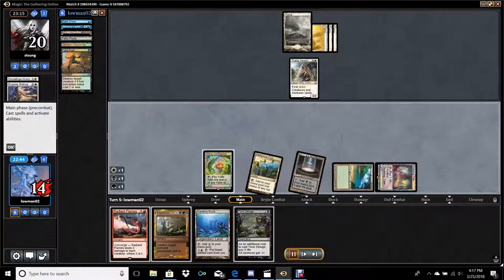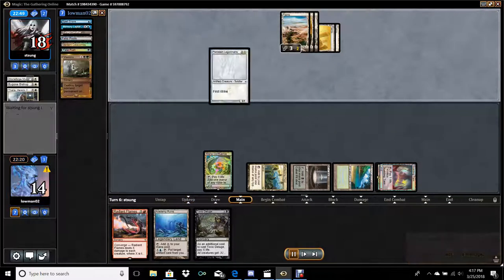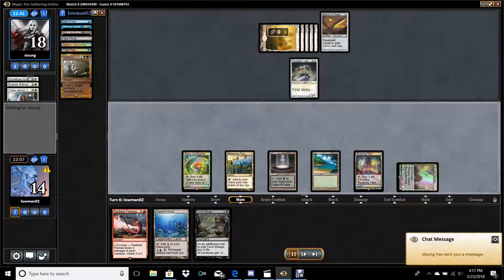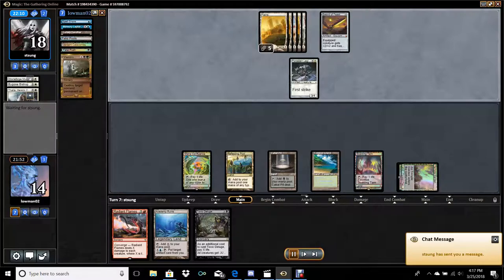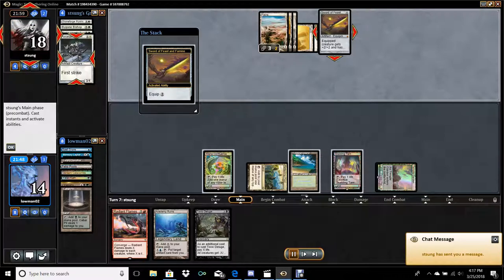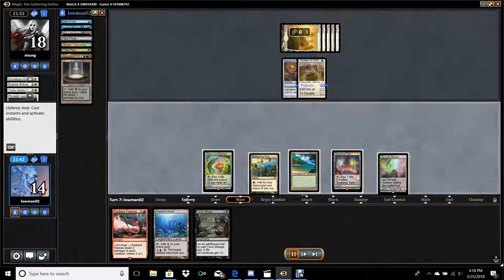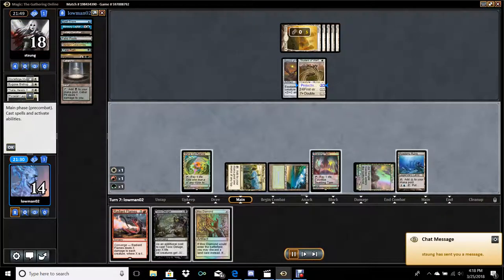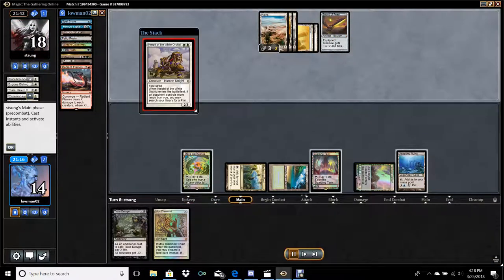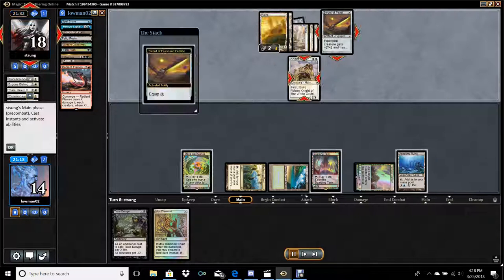Thalia is interesting. I don't need to pop that fetch land so I just play it out tapped regardless. She plays a sword out. I'm going to pass it here because I have Cabal Pit — I will sac the Cabal Pit because I don't need this much mana once I have my engine online. She plays a secondary threat after I kill her other threat. I do go ahead and leave the diamond in play. I Radiant Flames to kill this because I'm just buying time, and she's a smart enough player that I know she's probably not going to dump her hand if she has more threats because she's going to play around mass removal.